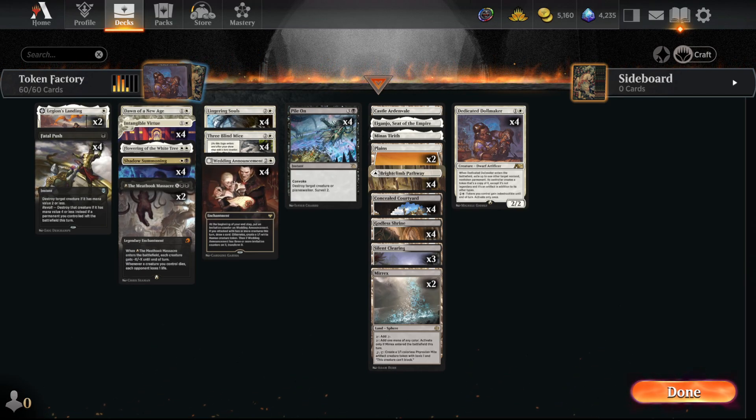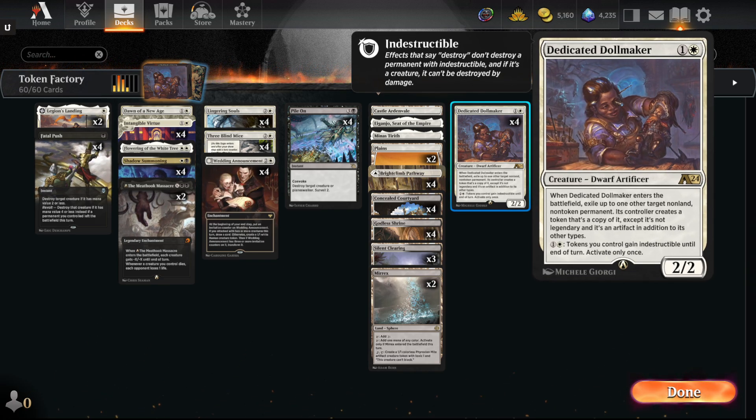Welcome back, MTG Joe here. Today we are going to be showcasing one of the new cards that came to Arena in a Historic Token stack. The Eldraine Alchemy drop came out. Largely it's more flavor than power. And we recently had the nerf of Bowmaster and the One Ring. I'm interested to see what the Historic format's all about. And we got one really cool card in Dedicated Dollmaker. This is a 2-mana 2-2.